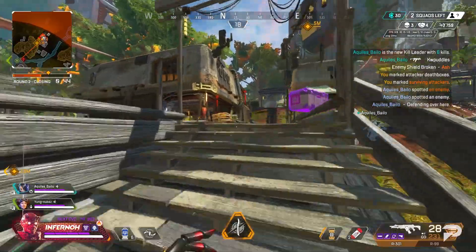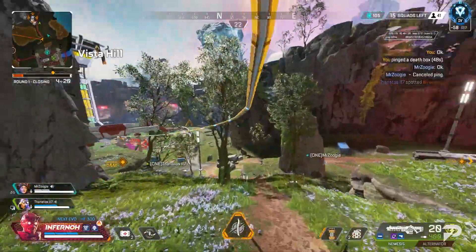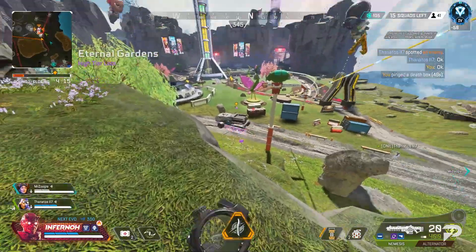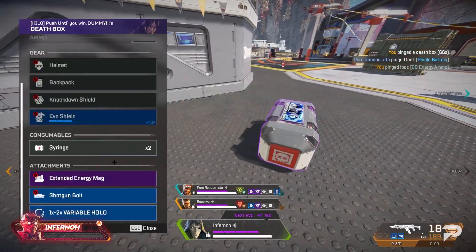If there's a huge fight at a checkpoint, you can head straight there. If you're playing ranked, this can also be a great third-party tool — unsure which rotate to take into zone, Ash's passive ability can show you where there could be an easy fight to take. And if you're super down bad, technically this is also a great ability to find death boxes to loot too.